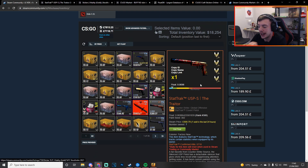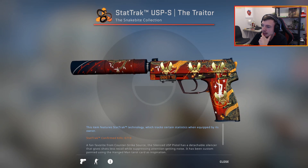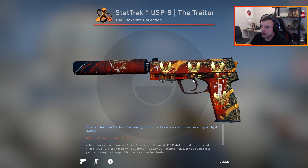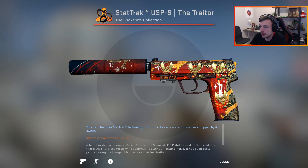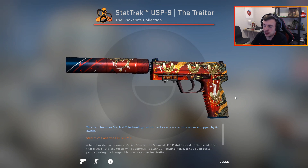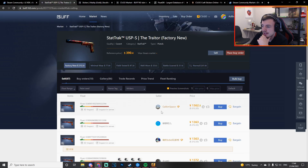It's a StatTrak Factory New USP Traitor with quad Vitality gold stickers from Stockholm 2021. It looks unbelievable. The gold stickers go perfectly on it — this is just an incredible USP. It's actually quite mad because I literally just was watching the event and this is the one skin I saw and I was like, oh my god, that's crazy.